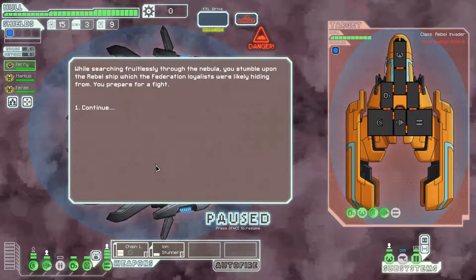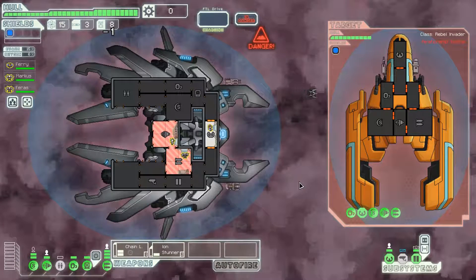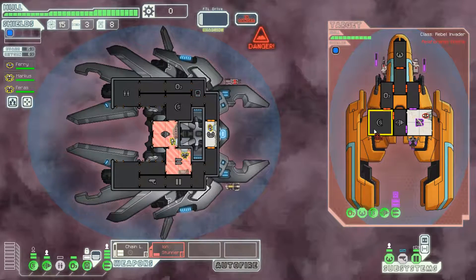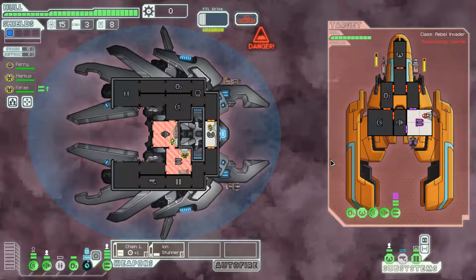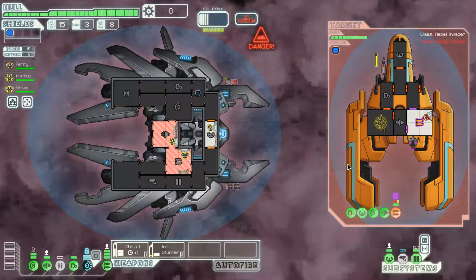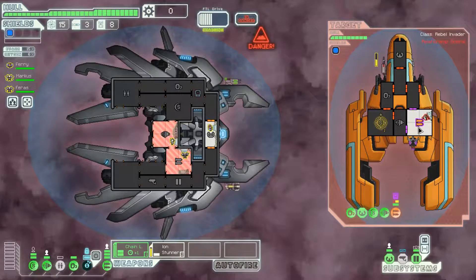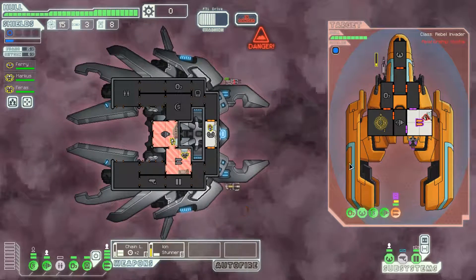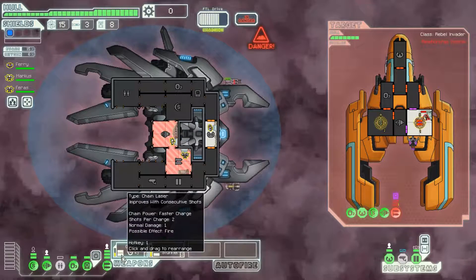We'll attempt to follow a heavily damaged Federation ship in the nebula but find a rebel ship instead - that's fine. We'll hack their weapons because we have 9 hacking parts. We're hacking weapons to keep their missile launcher from firing, because we can take down their shields with the ion stunner and then use the chain laser to take down their weapons. They changed their power to keep their laser online instead of their missile launcher - definitely a bad move on their part, but I'm not going to complain.